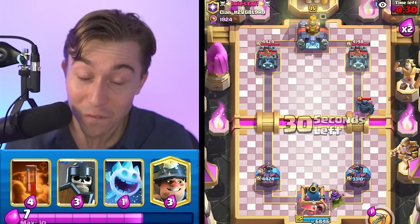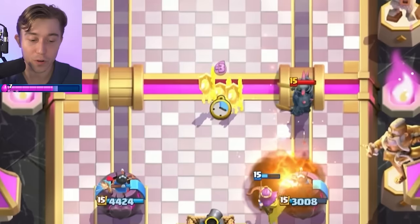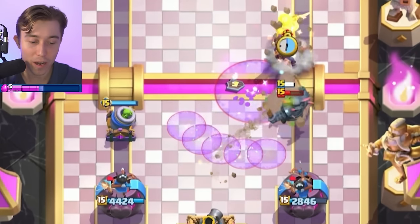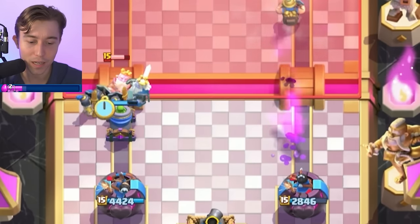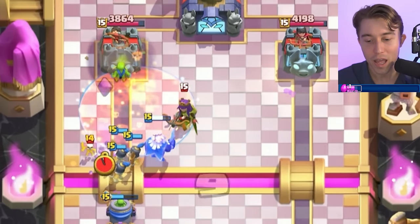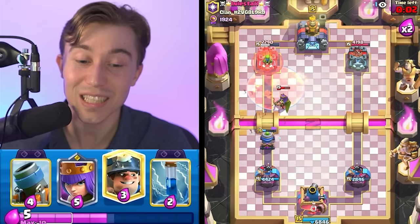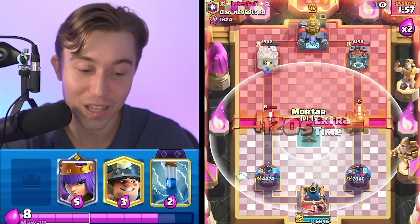Our strategy is finally fully formed. If I go in for Guards and then Mortar, he's going to be down a lot of Elixir, and if he tries the Firecracker it's not going to work out well. We have the Miner to kill the Firecracker quickly, then just Guards to take no damage from the P.E.K.K.A., kill the Royal Ghost, and drop all our Elixir into the Queen. He has to pick — preserve the Queen or his tower — and he chooses to take a ton of tower damage straight to the face.